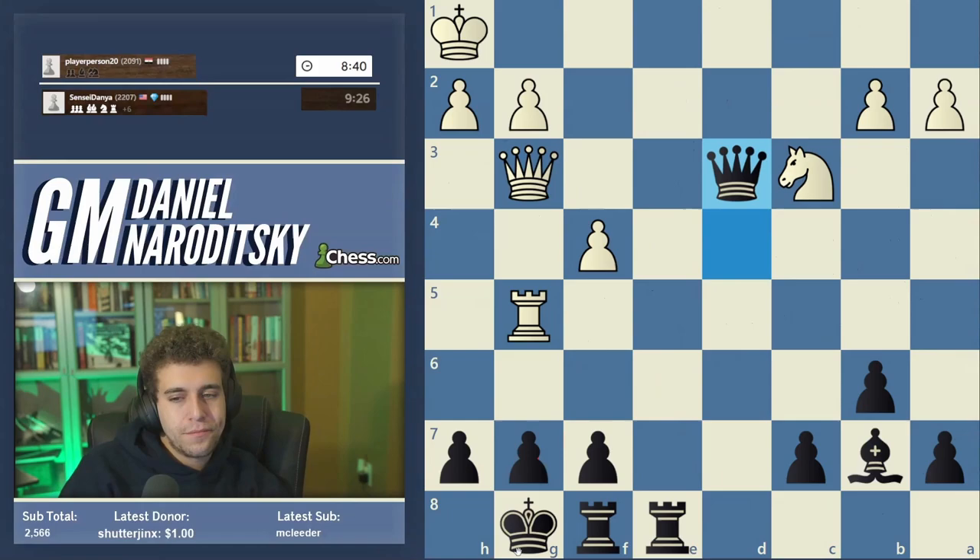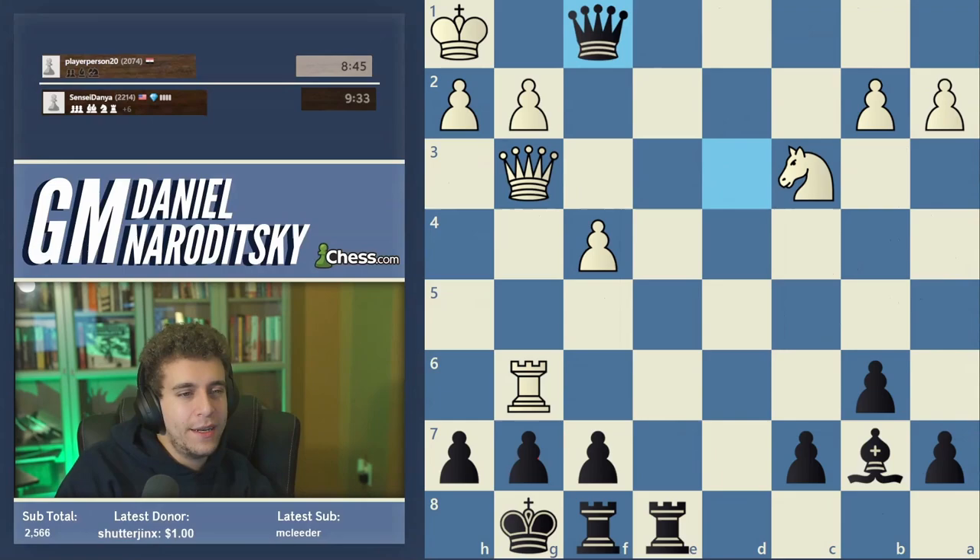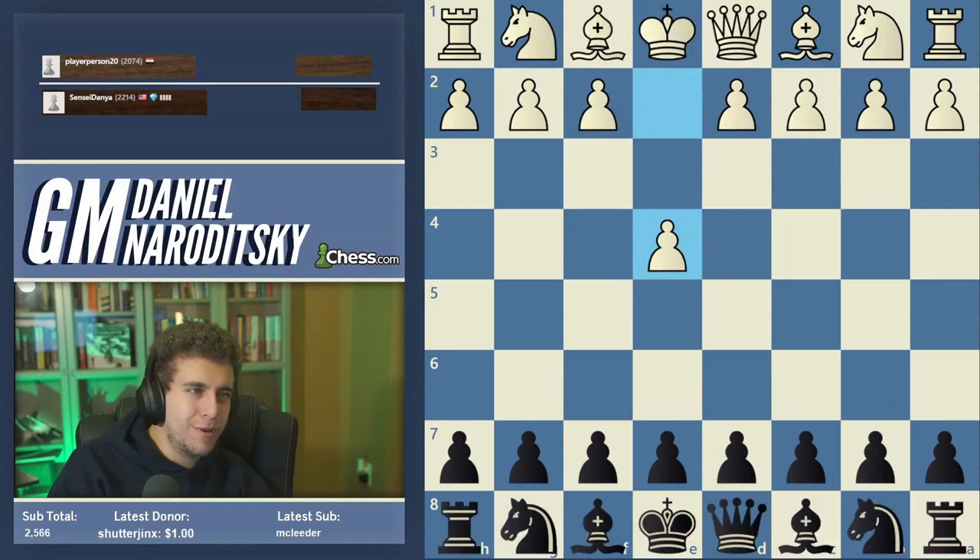Easy win. It's resignation for white, ladies and gentlemen — it is resignation for white. He mouse-slips. Queen f1 is checkmate. Another one in the can.